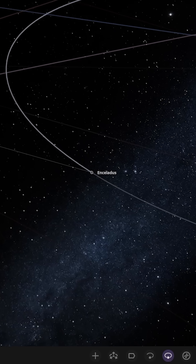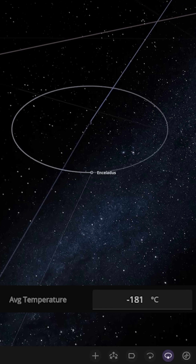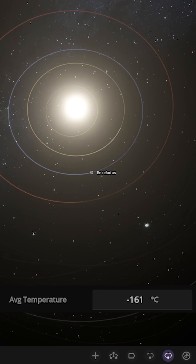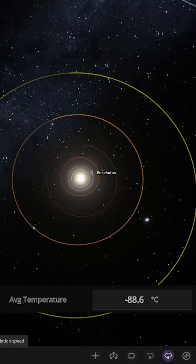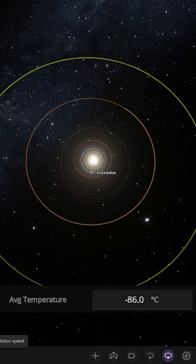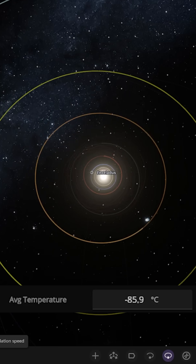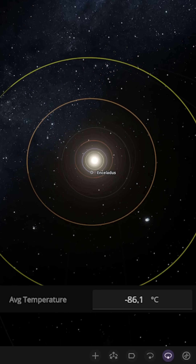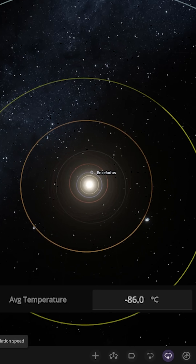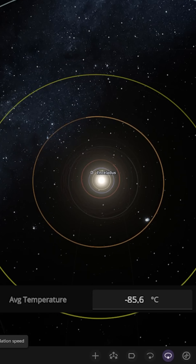Let's go ahead and see. Speed up time, and here we go. We're also orbiting around the sun very fast with Enceladus here. As we can see, it's warming up. We've got lots of simulation time, and it's just staying stuck at minus 85 — 0.9, 0.8. It's not changing at all, and that is with hundreds of years of simulation running. So Enceladus, like Europa, just doesn't have the temperature to warm up in Universe Sandbox.